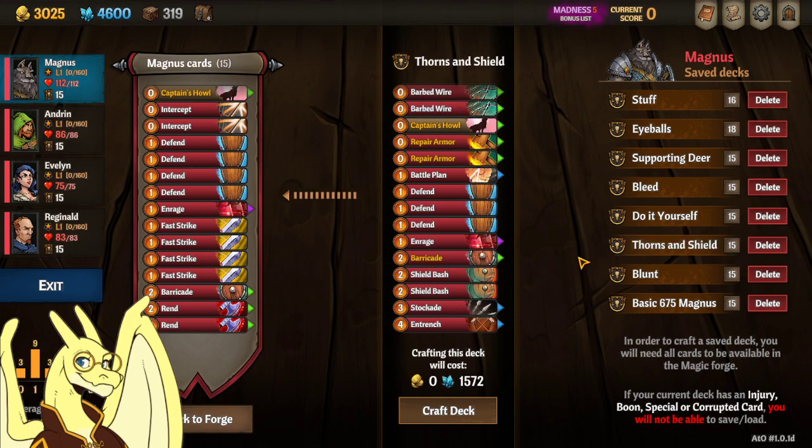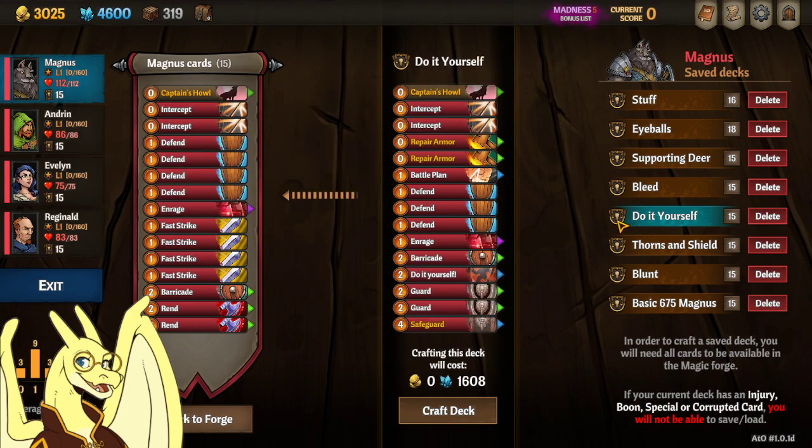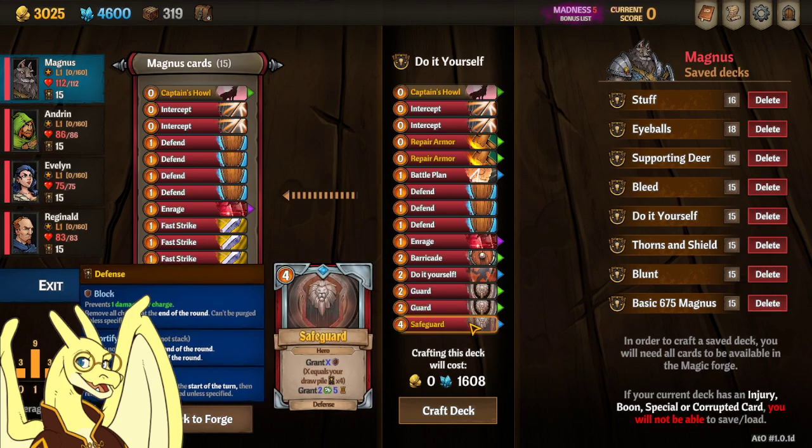A thorns and shield deck if you want to go with thorns and still shield the party. A do-it-yourself deck which is intended to be used with another fighter or somebody else that gains benefit from armor. You've got do-it-yourself, some guards, and a safeguard.